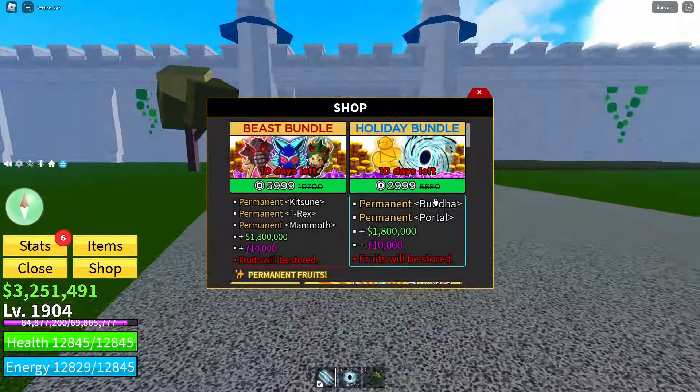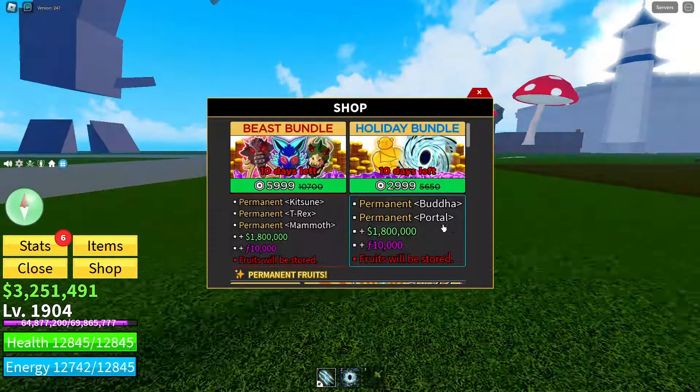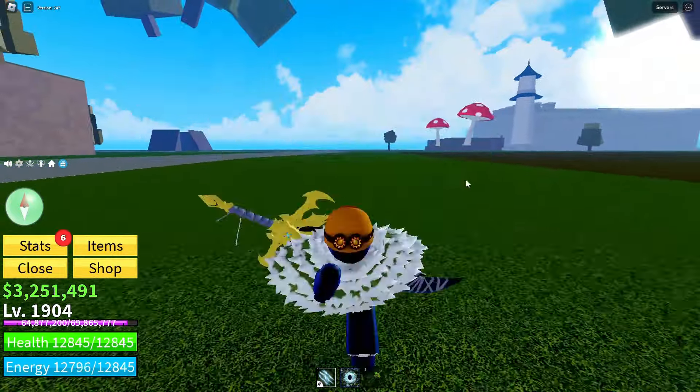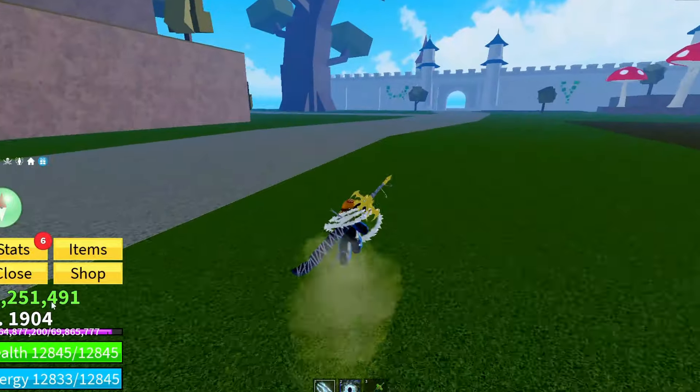Let's start off with the holiday bundle. The holiday bundle gives you a permanent Buddha and a permanent Portal. Portal is a very good combo fruit and Buddha is a very good grinding fruit, so if you need a good bundle for Portal and Buddha, definitely buy this. It's good for max level players — it's literally good for anyone.